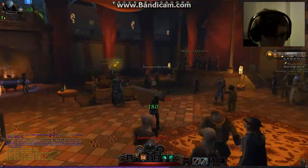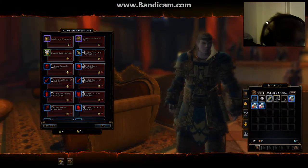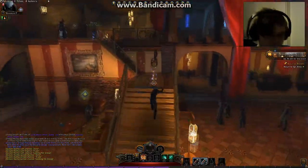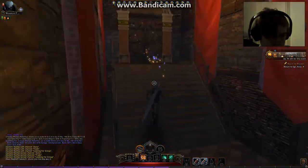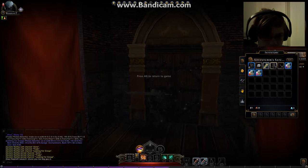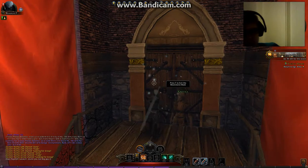This guy has a store — beautiful. How much gold do I have? Let me check. I have 33 copper... actually I have 24 copper, one silver, and no gold. Religion kit — success!